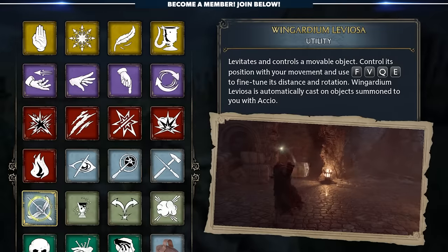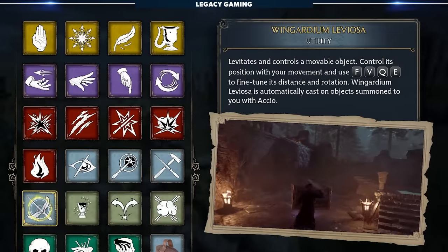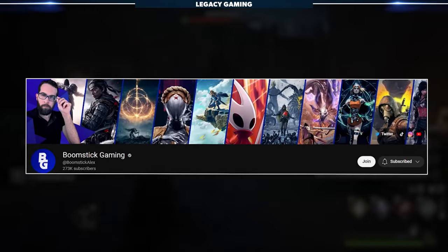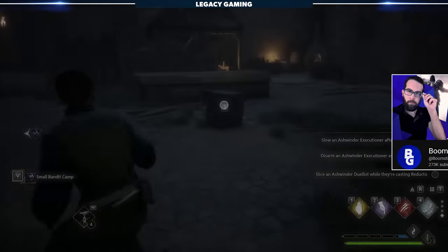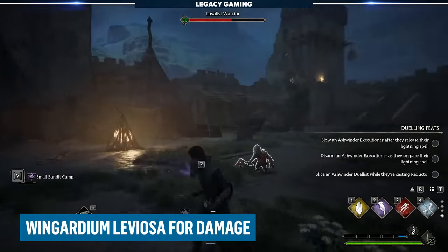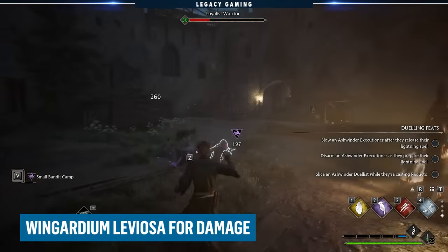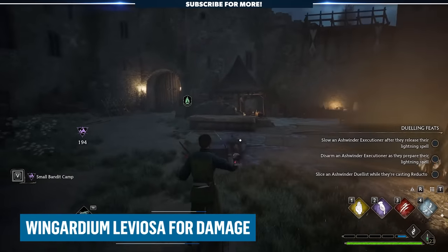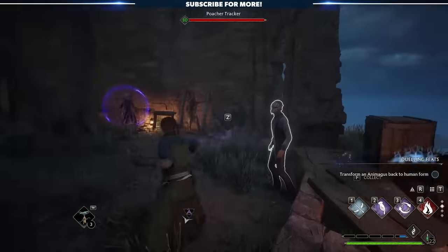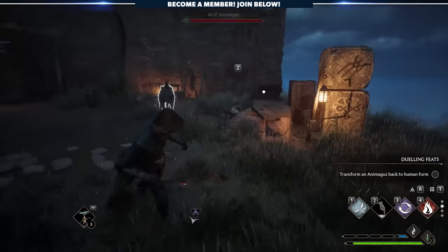Let's talk about Wingardium Leviosa, which is a utility spell that can actually be used in combat to hilarious effect. By using Wingardium Leviosa on an object and then smacking enemies around with the levitated item, you can deal significant damage. It's unclear if this is intended, but it's deadly effective. You can even weave in Depulso if you want to drop items on enemies for added impact.